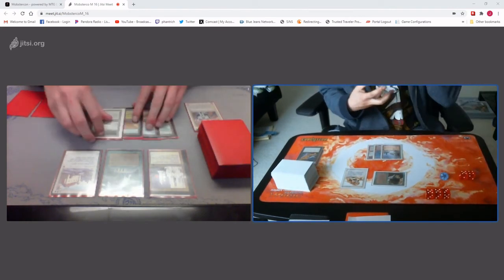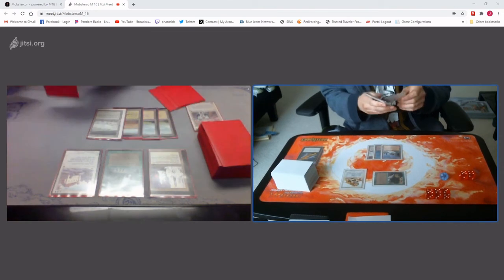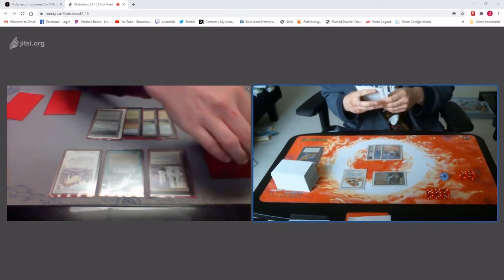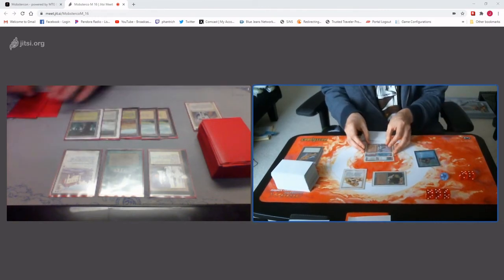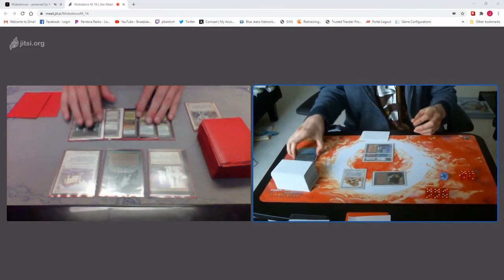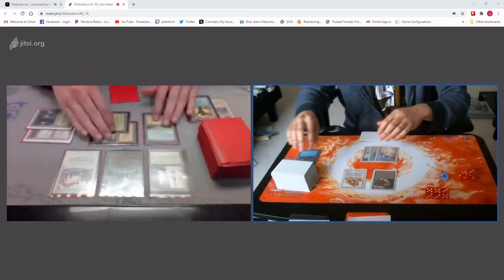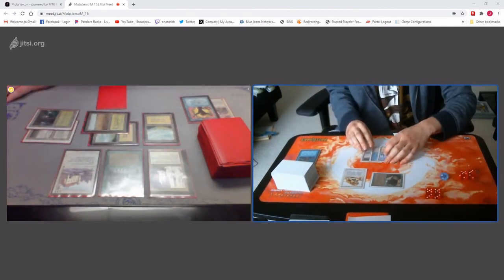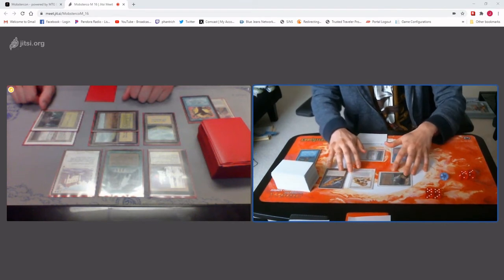Library. Play Forest. Pass on. End step Psionic Blast. Almost all blast that. Untap. 18. Draw. Attack. Yep, 10. Correct. I'll play another Black Vice. I'll play another Black Vice. I'll say go.